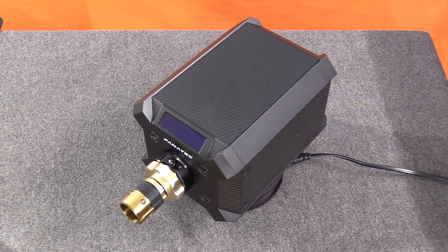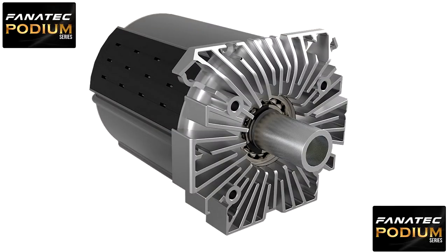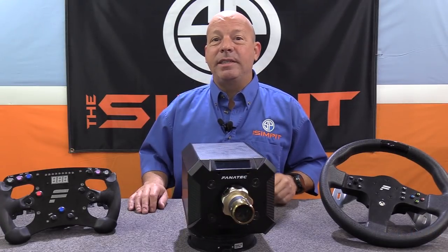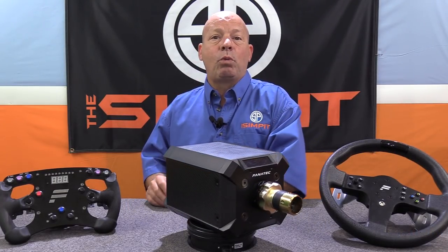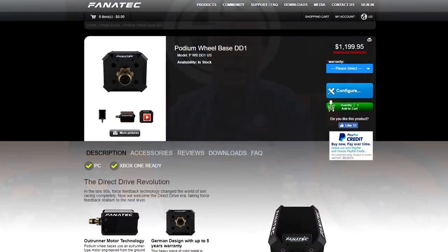The Fanatec Podium wheelbase goes for $1,499.95 and is a standalone base — it comes with no wheel rim or pedals. For the $1,500 you get an outrunner-type servo, or direct drive motor, capable of 25 Newton meters of power. Fanatec also makes a DD1 model that utilizes the exact same base but is restricted in power to 20 Newton meters and goes for $1,199.95.